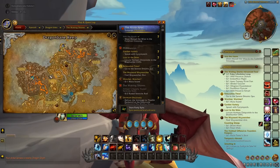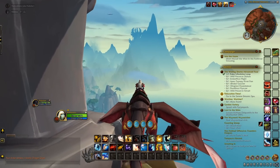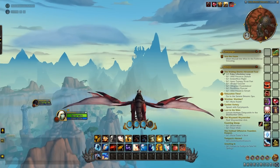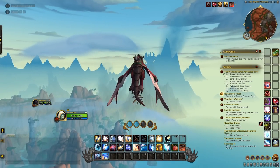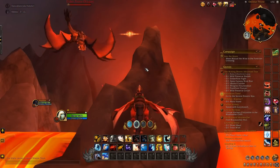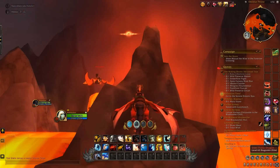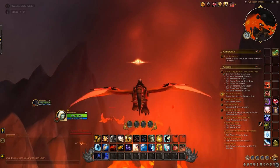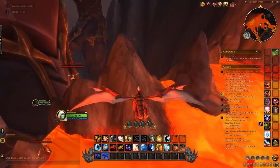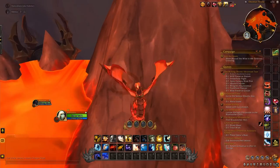The next one is over in the Obsidian Citadel — it's like in a volcano. Go to this one next because you already have so much height. Get some vigor back and glide over to the volcano. It's at the very top of the volcano in the back of the Obsidian Citadel. You're going to need two jumps to tag it. It's right here on the map in this volcano.